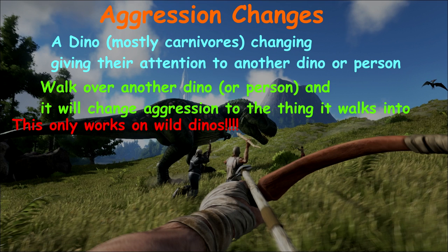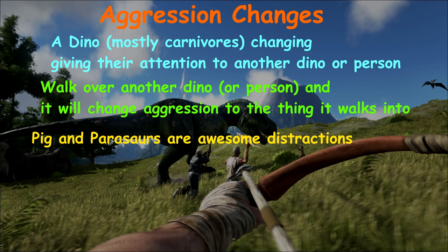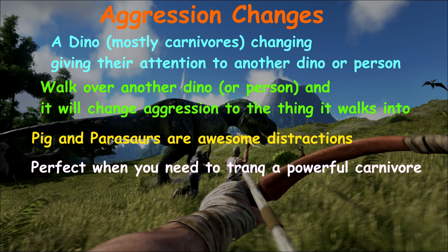This is very useful for getting out of dangerous situations. For example, if a raptor is too fast for you, run next to a parasaur, run past it, and the raptor changes aggression to the parasaur — then get out of there. Pigs and parasaurs are perfect because they're kind of tanky and they run fast. This also helps for tranking: using aggression of another dino to distract the one you're taming is perfect. The only problem is that distraction dino may attack back. Whenever you're taming a T-Rex, get it focused on a turtle, then tame the T-Rex. The moment it goes down, kill the turtle because it's probably attacking your T-Rex.